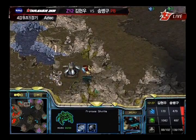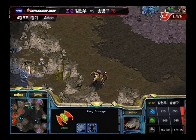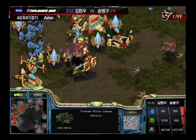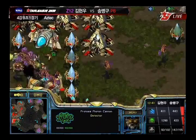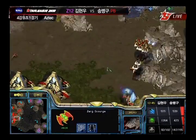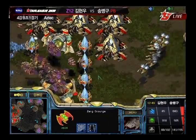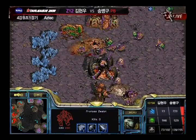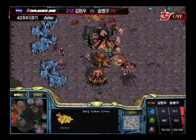Called it — dropping some Zealots into the main. He's going to run that shuttle out. The Mutalisks coming in here, showing themselves. A lot of Scourge in the air as well, so Stork has to be really careful — he doesn't want to lose all his Corsairs to the Scourge. The Scourge are camping in the middle. He tries to go in for the Corsairs, but there's just too many Zealots taking out stuff in the main. Modesty forced to retreat with his Mutalisks.